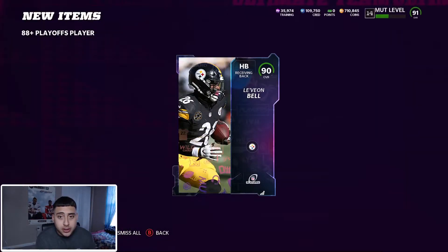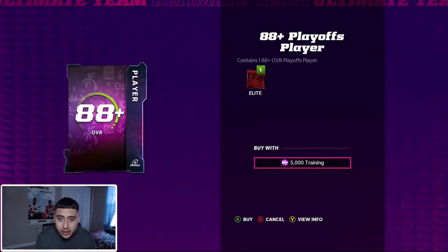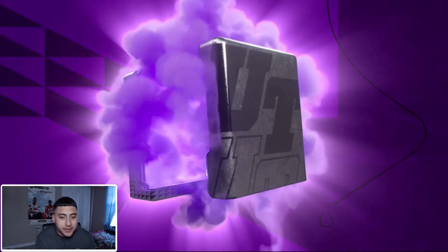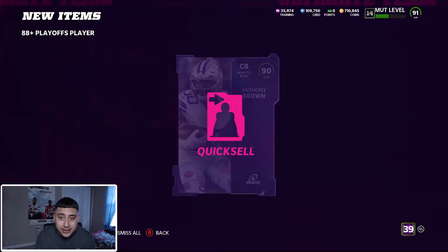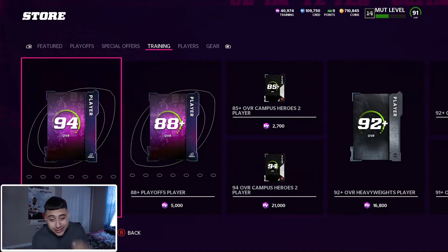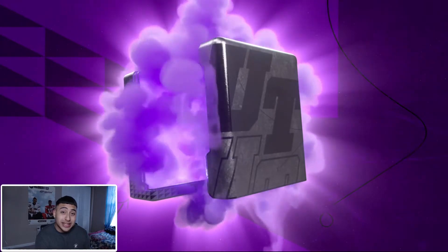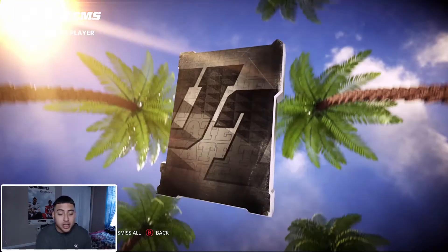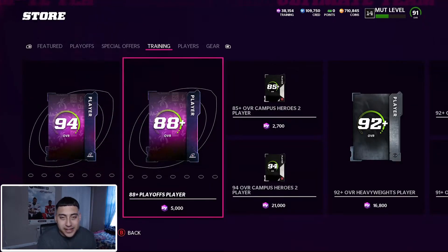Oh — LTD! Nah, I'll pass — LeMeon Bell. Remember when he was on the Steelers, he had a good little run there, wanted more money, went to my Jets and my Jets screwed him over. I am a Jets fan, and I remember we had Adam Gase — I don't know why my Jets organization is so stupid when it comes to hiring coaches. Adam Gase looked like he was on coke at the press conference.